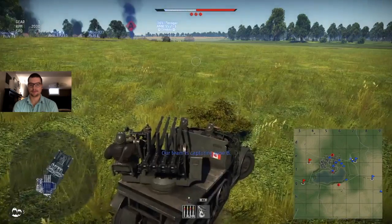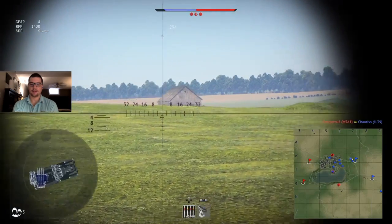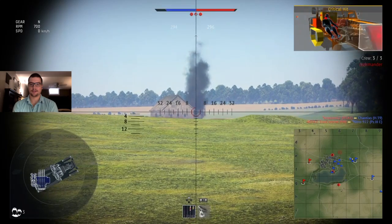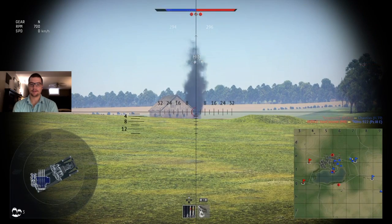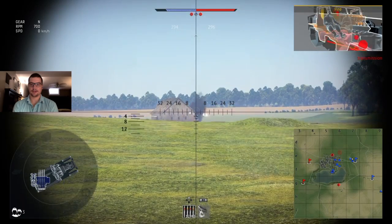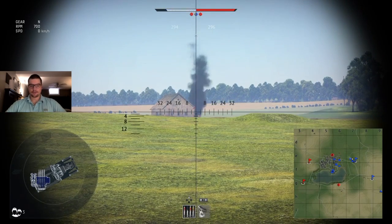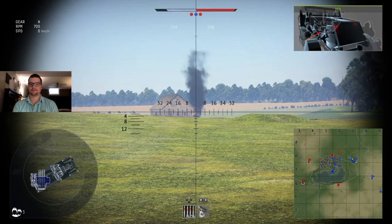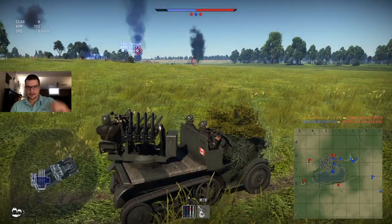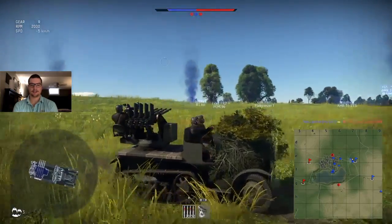We've got an enemy tank over there, so we're going to try and move into position to take him out. We're doing better with the AA truck. I took out his commander, so we're reloading. We'll take out his transmission and cause another fire. We're reloading again. You can see we're actually doing pretty well with this little French thing here. Target destroyed — we killed an M13 tank, which is another AA tank, or it could be a tank destroyer. American. We knocked out a plane and we knocked out a tank so far.